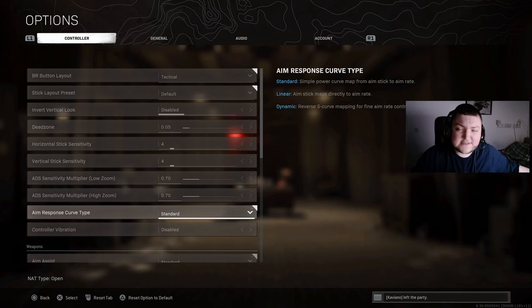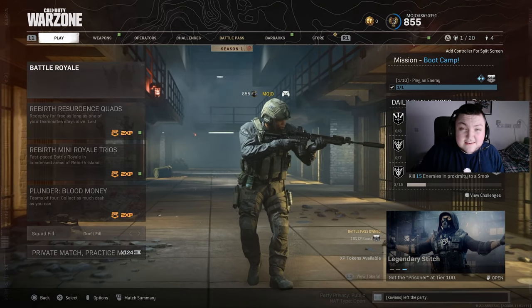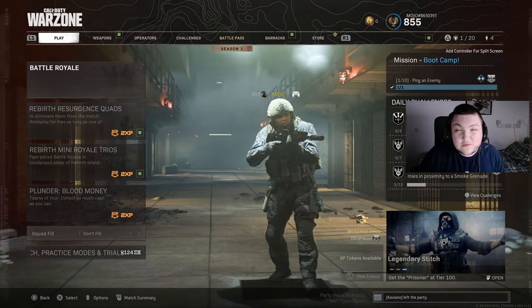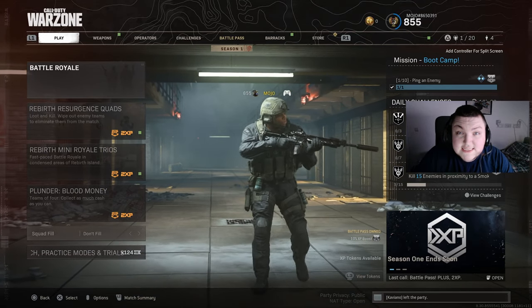For aim assist response curve I have standard, and for my aim assist I also have standard. I don't want to be one of those YouTubers that takes you through every single setting — I know that's not what you guys are here for. I have a bunch of wins — I think I got six wins today all using these settings.